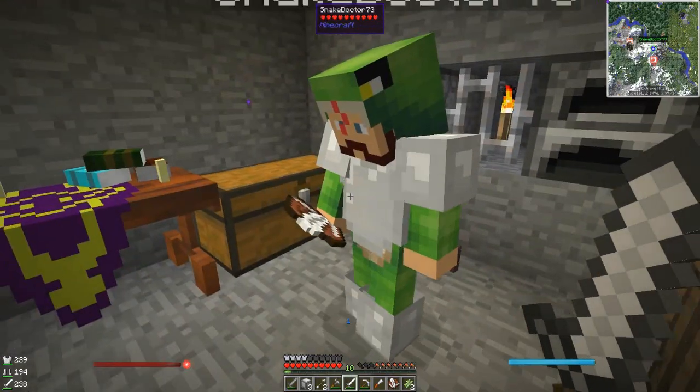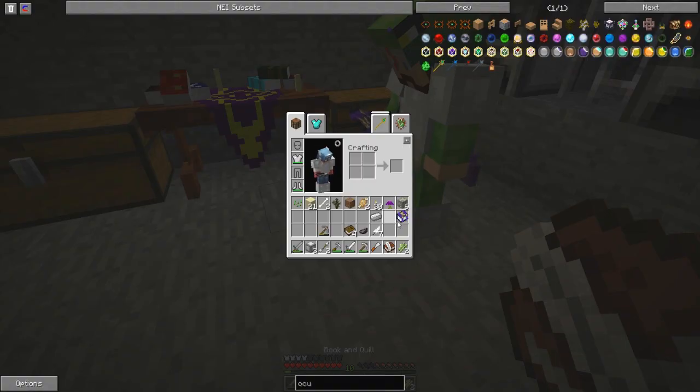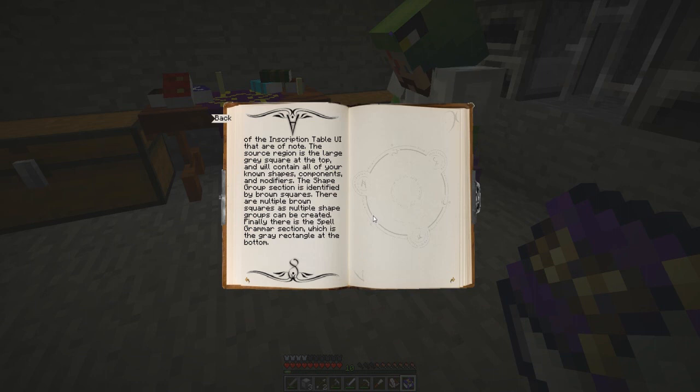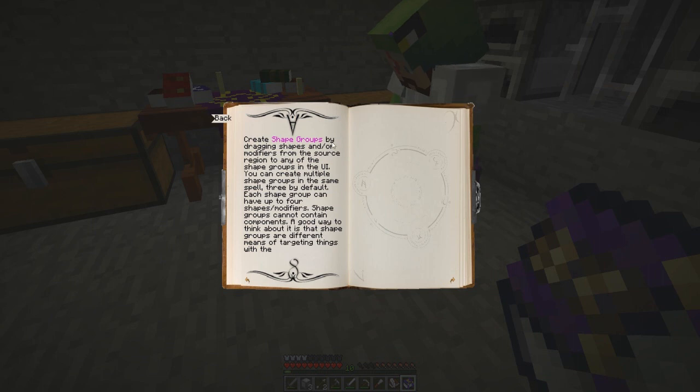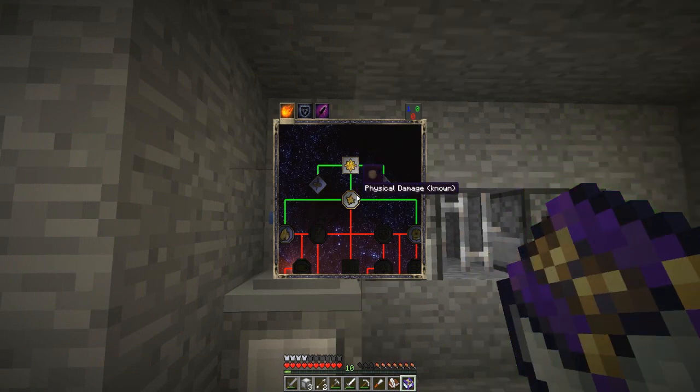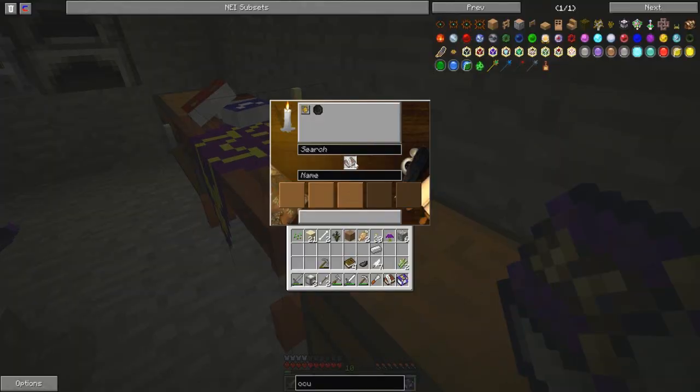Back into the arcane compendium. The inscription table UI: the source region is the large square at the top and will contain all of your known shapes, components and modifiers. There is a spell grammar section which is the grey rectangle at the bottom. Create shape groups by dragging shapes and or modifiers. Let's go into the Oculus. We don't need the Oculus — we need the table. We've got two things: projectile and physical damage. If I put the book in there and drag physical damage — oh no, I can't do projectile physical damage. Do I need to do something else?